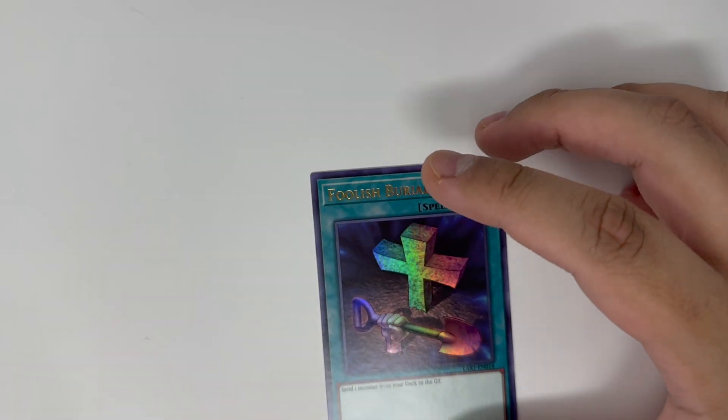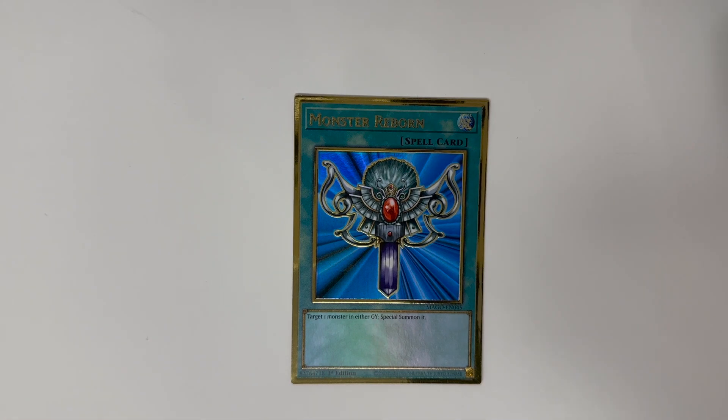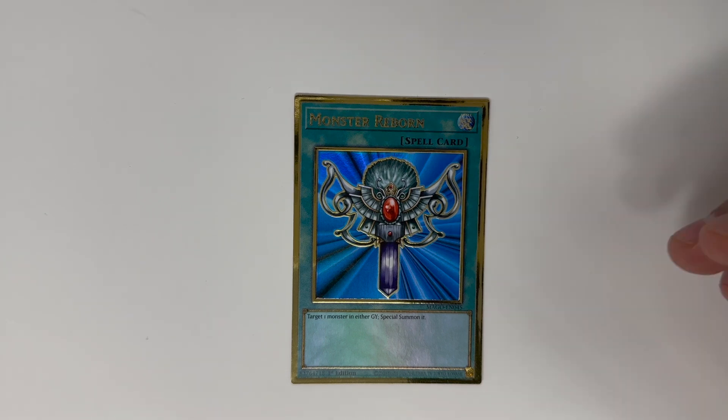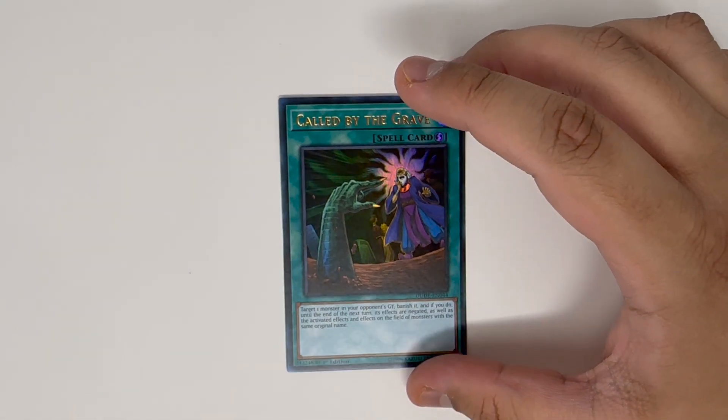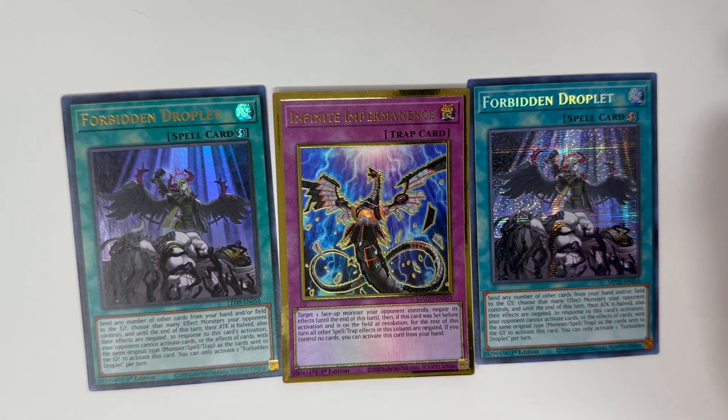One Foolish Burial — you're going to use this to send Shadow Mist or Malicious, or if needed Denier as well. One Monster Reborn — it's limited to one. Basically when your opponent counters DPE, you're going to use this card to get DPE back. One of the biggest counters to DPE is Zeus — they activate Zeus to blow everything up including DPE, but with Monster Reborn you can summon it back. You could also use this to revive Shadow Mist from the graveyard to search Mass Change. One Called by the Grave — this should be in every single deck. It's a counter to Ash Blossom, or you can banish something in their graveyard to stop their plays.